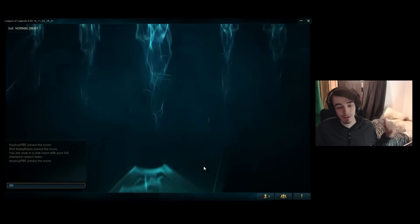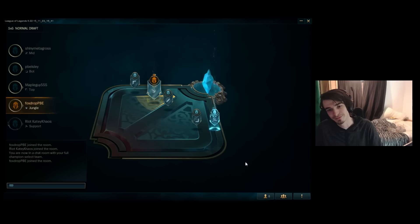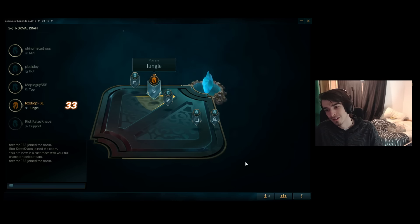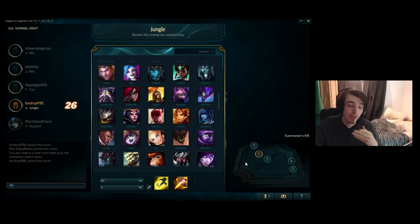So here we go — a match has been found. We'll click the ready button and we are in Champion Select. Firstly, that is a really, really cool animation. And now we get on to the first part of Champion Select, which is something which is going to be very new to you guys.